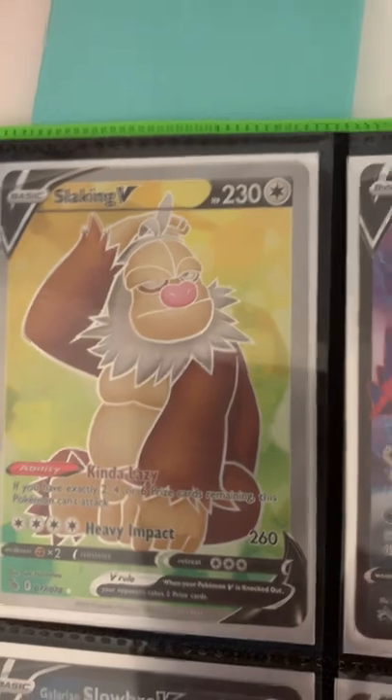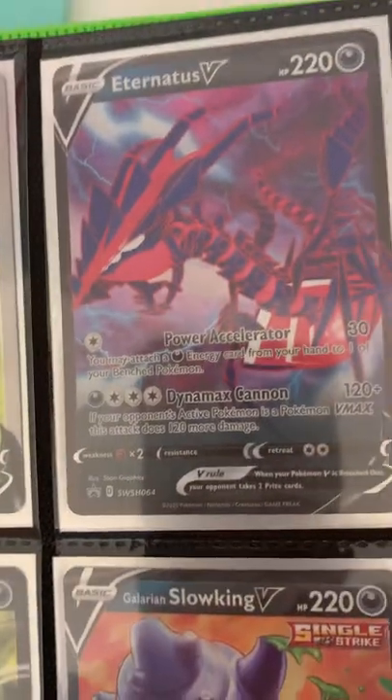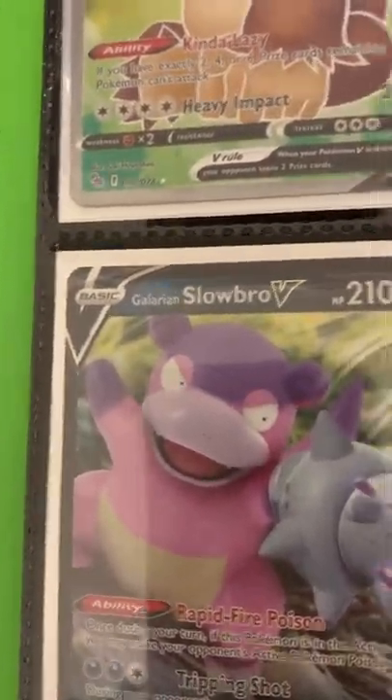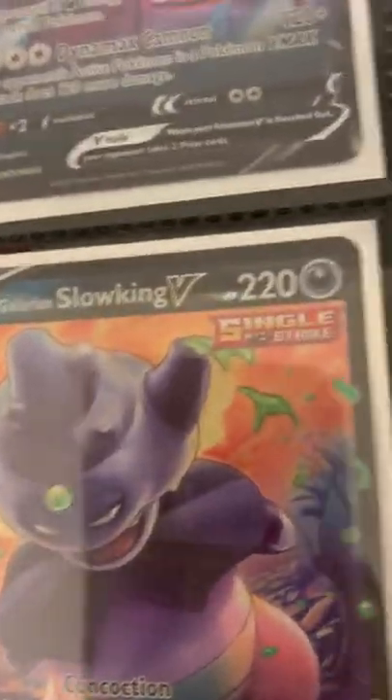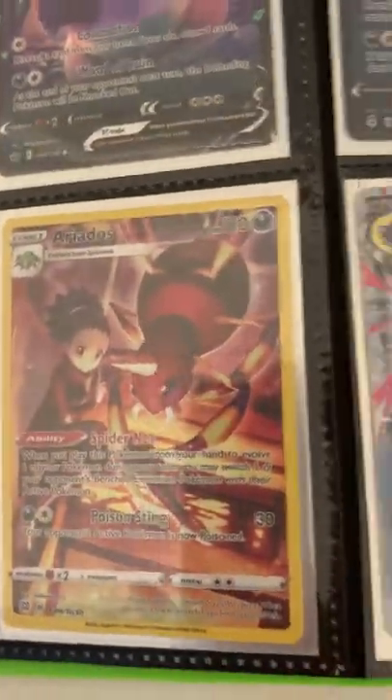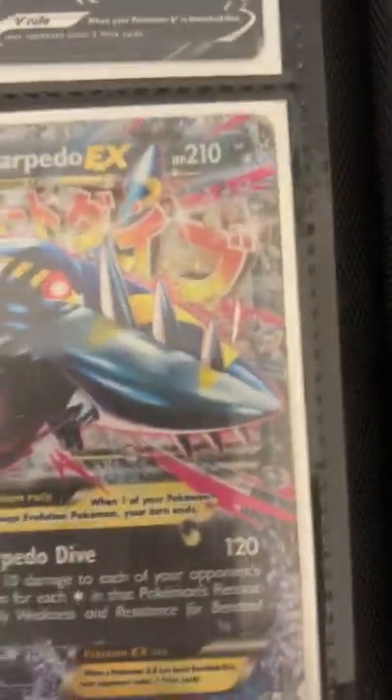Next we have a Slaking V Full Art, an Eternatus V, a Tyranitar V, a Galarian Slowbro V, a Galarian Slowking V, an Umbreon V, a Gengar V, an Ariados Trainer Gallery Art, and a Mega Sharpedo.